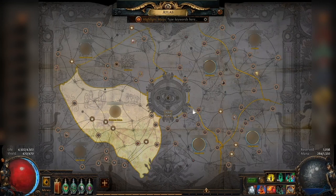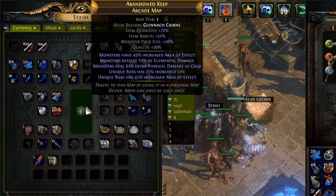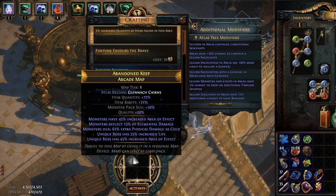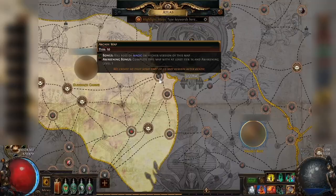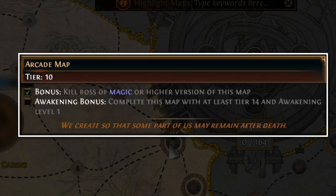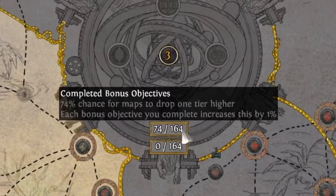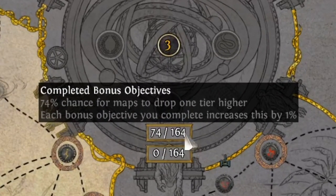First up, ignore all of this for a second and what we have left is the base atlas. Occasionally maps will drop in your travels. While in your inventory you can use chisels and orbs on them to buff them up, then hurl them into the map device to spawn a map. Anytime you are going into a map, check it on the atlas. If the bonus objective requires the map to be blue or better, slap an orb on that thing before you do it to get that objective checked off. The number of bonus objectives completed shows here near the middle, and by getting this number up you improve the drop rate for higher level maps.